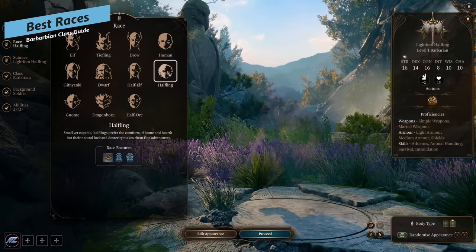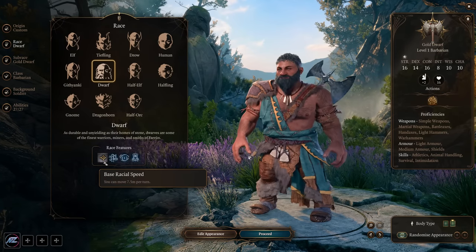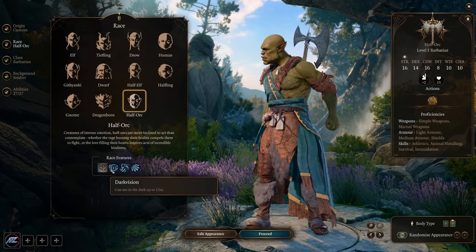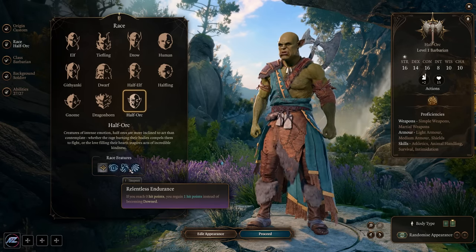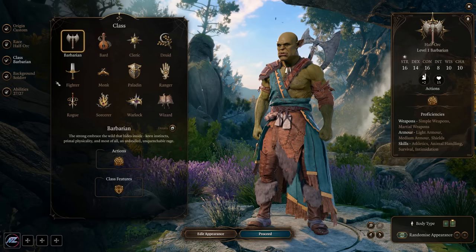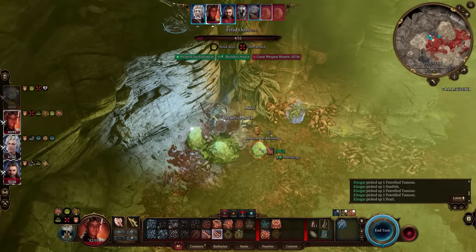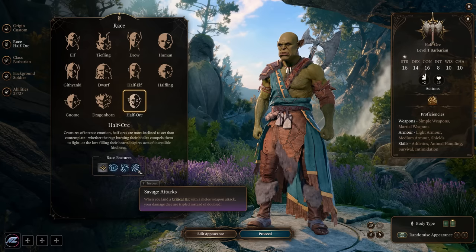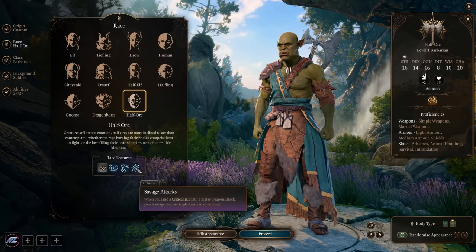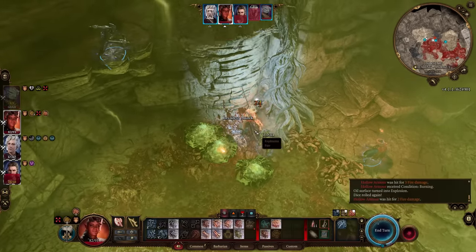The main modifier for barbarian is strength. When picking a race, if you're looking to min-max, the taller classes are better — elf, tiefling, drow, human, gith, half-elf, dragonborn, and half-orc all have standard movement speed. The half-orc is potentially the best because of relentless endurance: when you are downed instead of being downed, you regain one HP. Plus savage attacks means critical hits deal triple damage rather than double, and with reckless attack giving advantage, you'll trigger crits much more often.